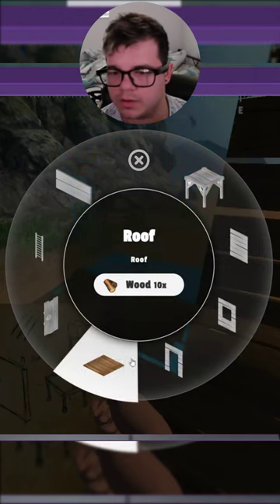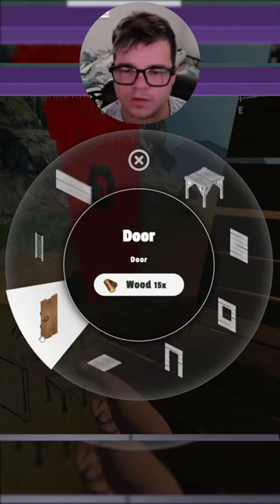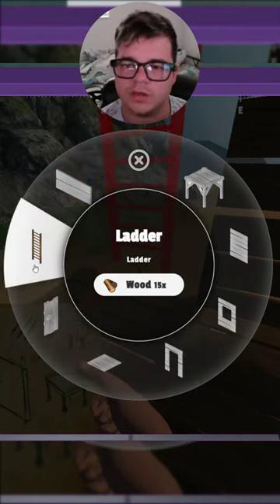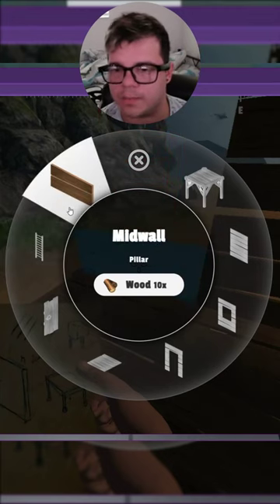You've got your door here, you've got your window here, you've got your roof there, you have another door here. This is gonna be your door gateway and that's gonna be your door. You have a ladder which you can put on top of your roof.